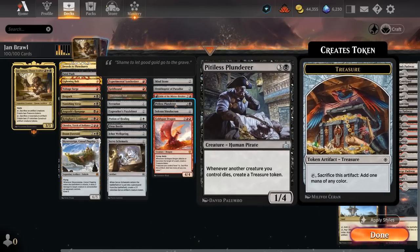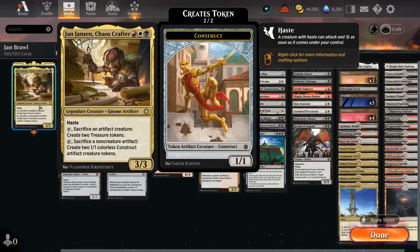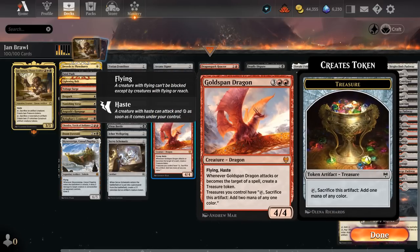Pitiless Plunder makes a treasure token whenever another creature we control dies, which works very well with the 1/1 constructs generated by Yawn. Solemn Simulacrum finds a basic land when it enters and we don't mind sacrificing it since it still draws a card. Goldspan Dragon can generate a ton of extra treasure tokens, and those treasures now make two mana instead of one — it has great synergy across the deck.